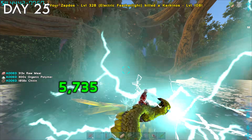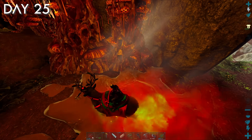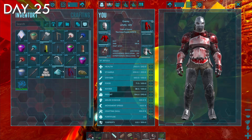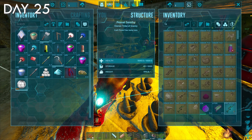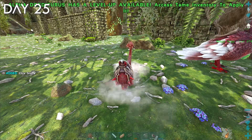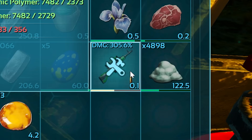I farmed a bit more chitin and turned it into cementing paste in the morning of day 25, before going out to the bee cave in the redwoods with my dodic. The redwood has a bee cave in it — it has bees, it has beehives, and if you hit it with a dodic or a chainsaw, it gives you more organic polymer than you can know what to do with. After farming a metric buttload of organic polymer in 12 and a half seconds, I returned to my base. All I needed was a bit more cementing paste and sap to craft the primal rifle. So I farmed some more stone and chitin before going to some spruce-looking trees that give sap for some reason. And after that, I had the primal fabricated rifle.